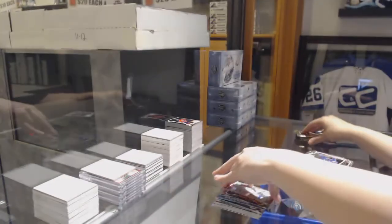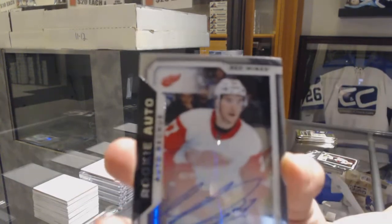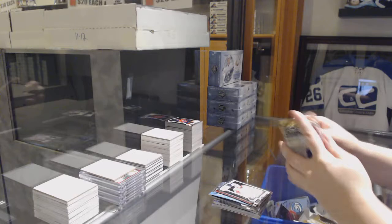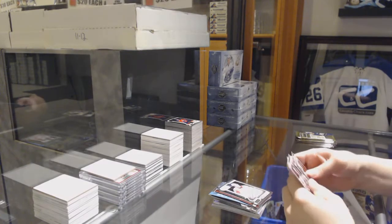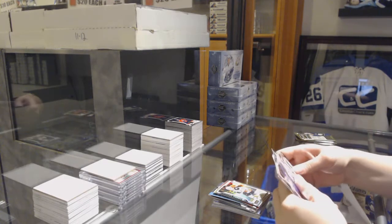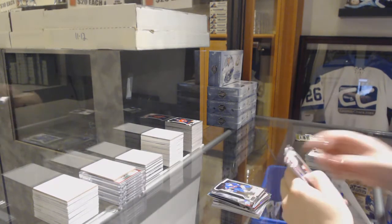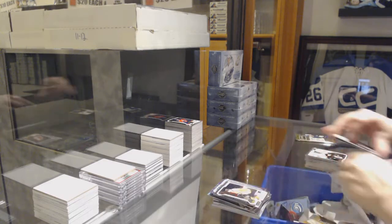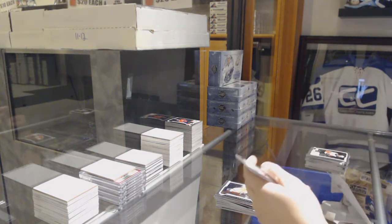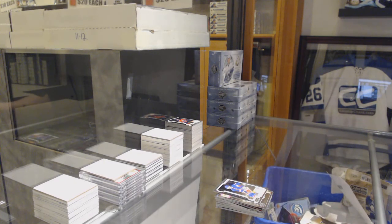We've got a rookie of Henri Jokiharju for the Chicago Blackhawks and a Red Prism numbered to 199 for the Lightning — Andrei Vasilevskiy. We've got a rookie auto for the Detroit Red Wings, Michael Rasmussen. Rainbow rookie of Maxime Comtois for the Ducks. Net Magnets Nikita Kucherov for the Lightning. Michael Dalcol rookie for the Islanders. Violet Pixels, Brayden Schenn for the Blues. Oscar Lindblom rookie for the Philadelphia Flyers. And last pack — Retro Blue, Vegas Golden Knights, Max Pacioretty, and a rookie of Neal Pionk for the New York Rangers. There we go!